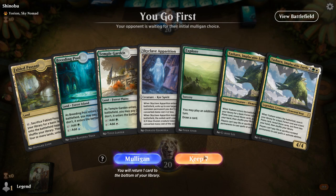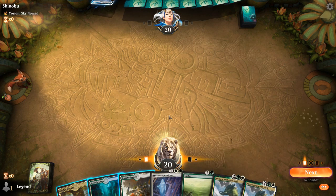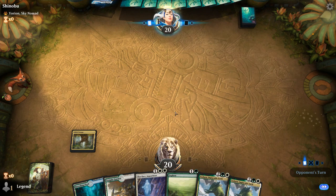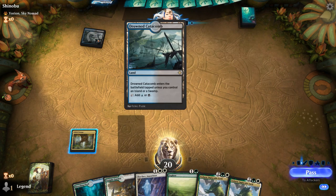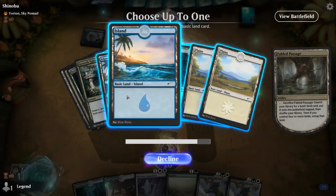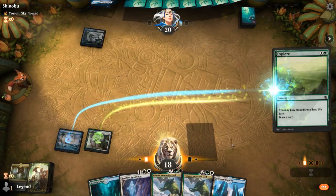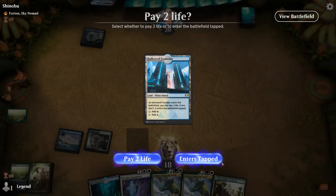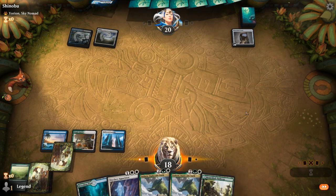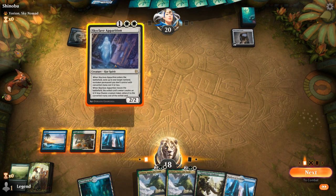We're on the play with a fine opening hand. Ideally we avoid searching up plains and forests since we can get those with Yasharn, so we're getting an island, although that means we won't get to play Apparition on turn 3 if we really have to. Looks like maybe a control deck, so we probably won't need Apparition right away. We found another white source and then there's a Mazemind Tome on turn 2. We could Apparition the Tome here — yeah, I don't hate it. Then we're looking to turn on Yasharn.